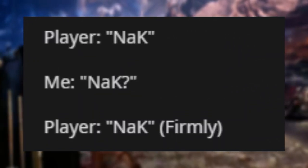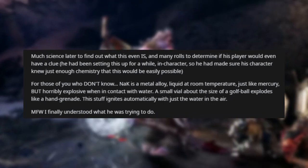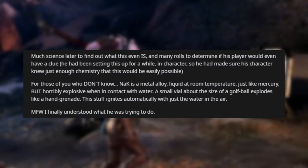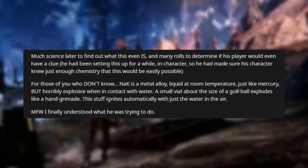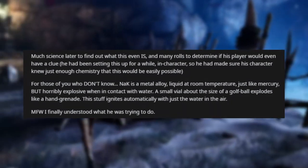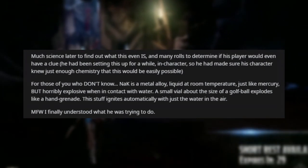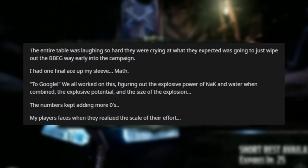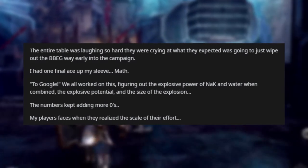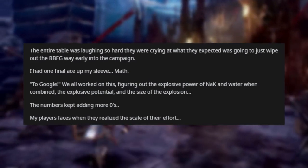I finally asked: okay, what liquid are you trying to transform the water into? The player answered: knack. Much science later — many rolls to determine if his character would even know this — it turned out he had been setting it up for a while in-character, making sure his character knew just enough chemistry that it would be easily possible. For those who don't know, knack is a metal alloy that is liquid at room temperature, like mercury, but horribly explosive when in contact with water. A small vial about the size of a golf ball explodes like a hand grenade, and this stuff ignites automatically with just the water in the air.